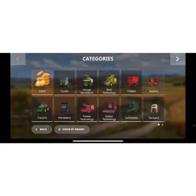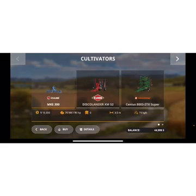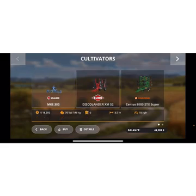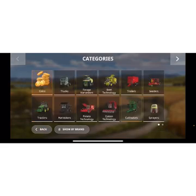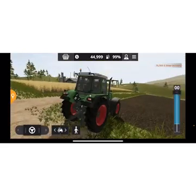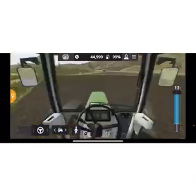Alright, how much money do we have? We have 44,000. If we go back into the cultivators, this one is 48,000 so we just don't have enough money for that. But it is 6 meters which is very good — that's like double the other one. How big is this one? Six meters, okay.